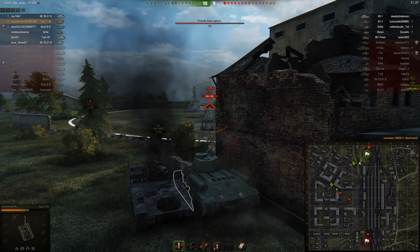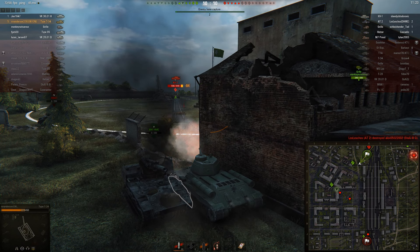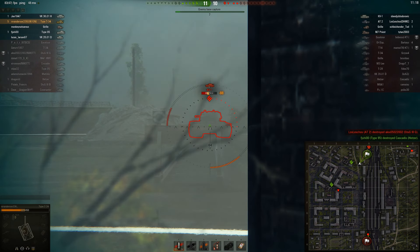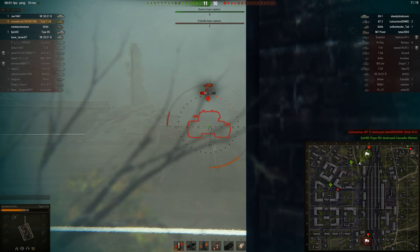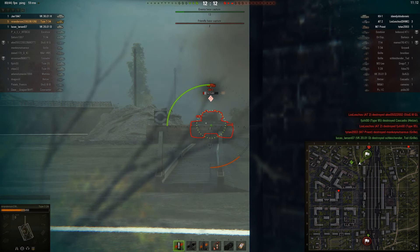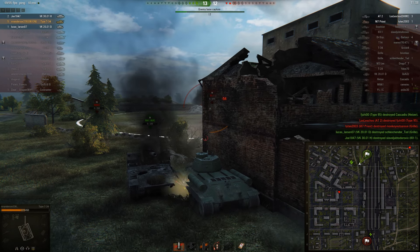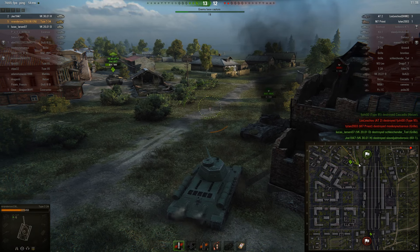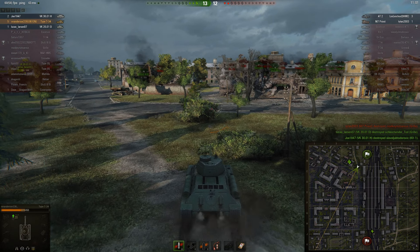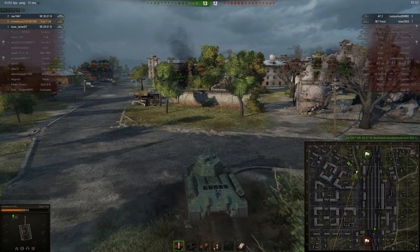I'm in the cap circle. He's not aiming his turret towards me so I can get 3 shots through his front. He's not focusing me at all — just 3 damage for me. I bounce one. The M8 A1 is dead. I shot more but we bounce, and the VK finishes him off. I'm at 5 kills and the team is having a good situation here.